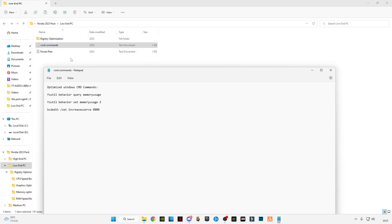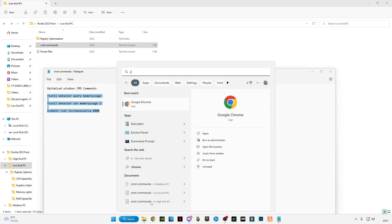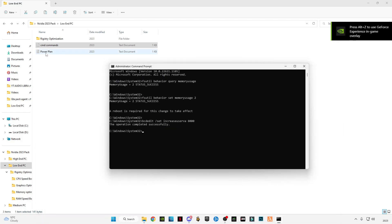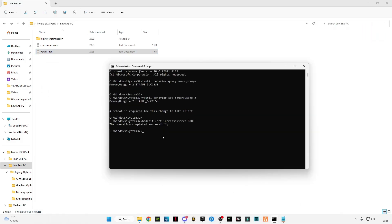Now open the CMD commands folder and copy the commands. Go to the search bar and type cmd, run it as administrator. After opening CMD, paste these commands and press Enter.